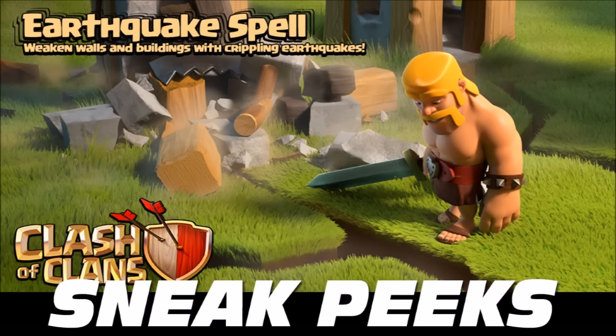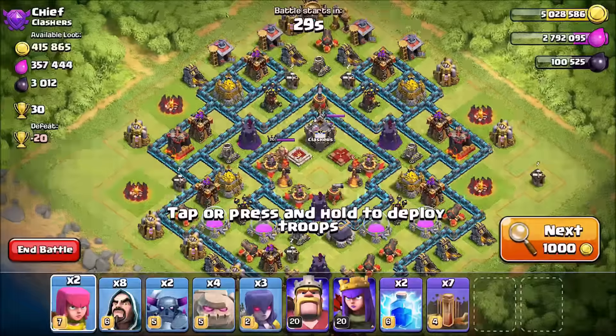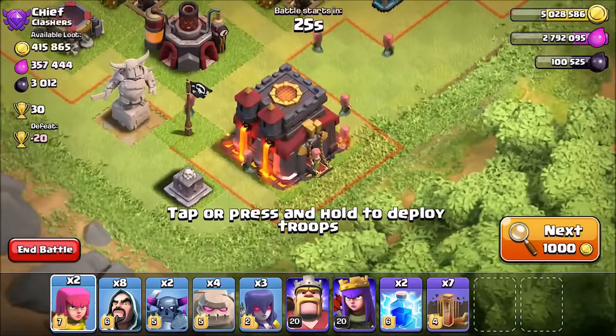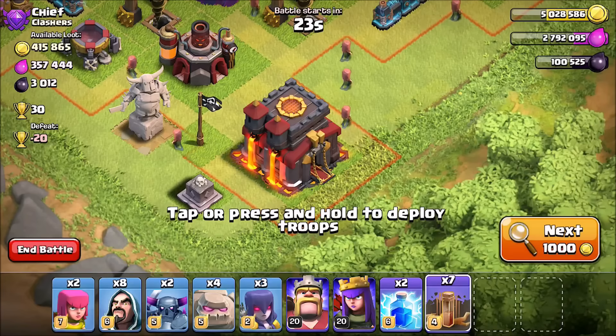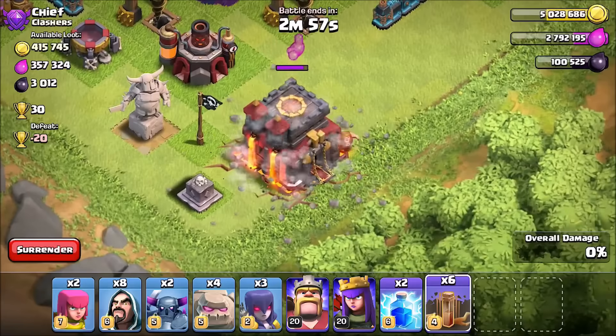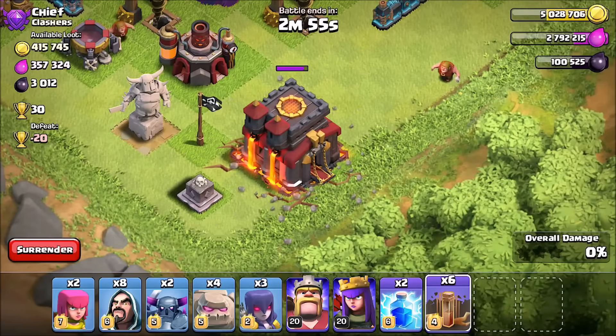Today's video is about the fourth sneak peek. As you may have seen, there is a new dark spell called Earthquake, which is a lot like the poison spell that I made another video of. However, when we drop this Earthquake spell on this Town Hall level 10, it will do roughly about 10% damage to the Town Hall.